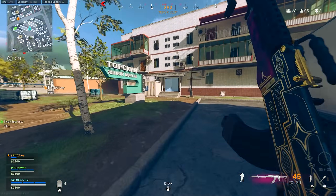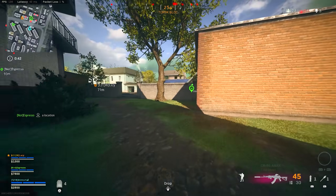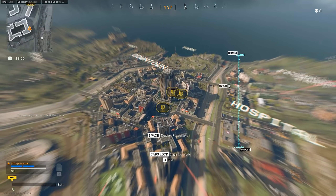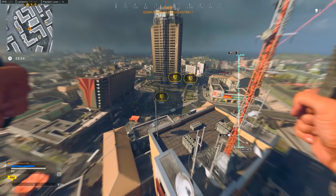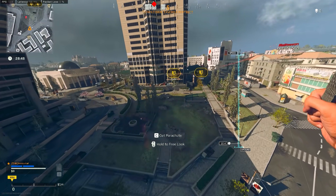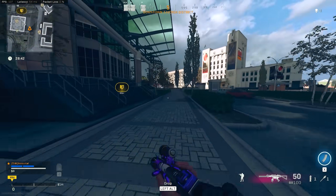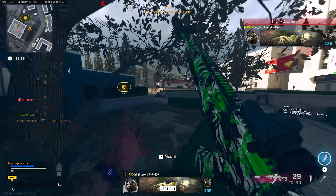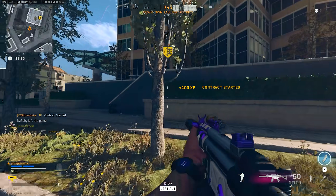First and foremost, let's talk about one of the bigger things added with this update: the Nakatomi Plaza area in downtown. Specifically, there's a special Unfinished Business contract that can pretty much guarantee a way to keep yourself in the game all the way from start to finish if you can handle yourself in some gunfights. It's going to get you $100,000, a specialist bonus, and about anything else you need in just two to four minutes. A lot of players are going to be trying to do this around the plaza area.